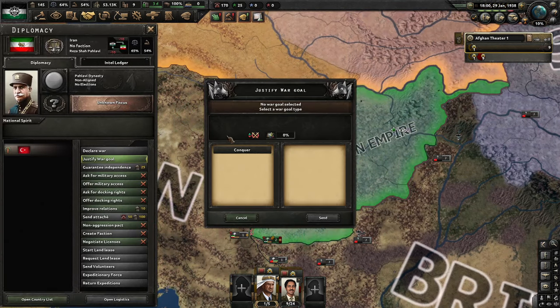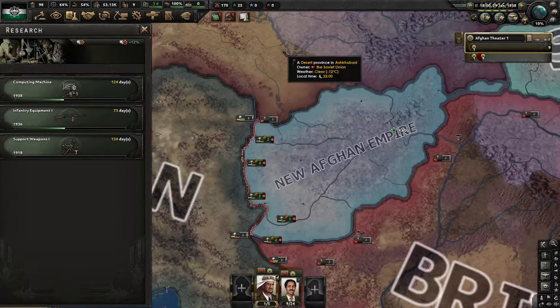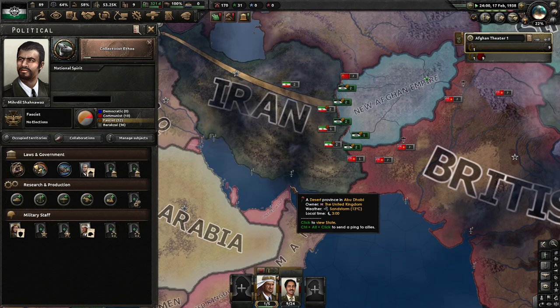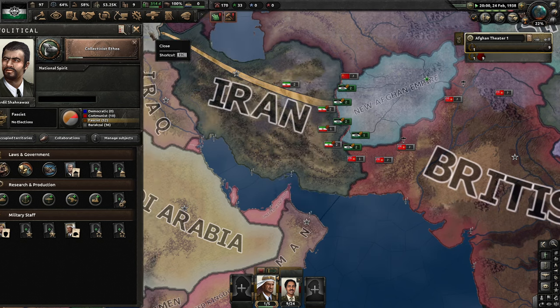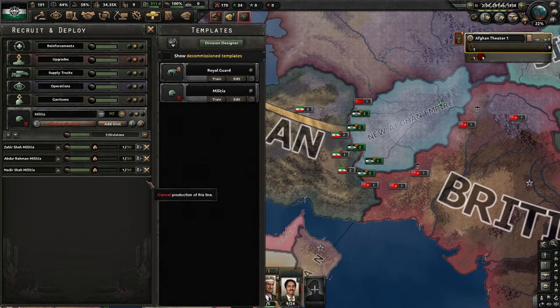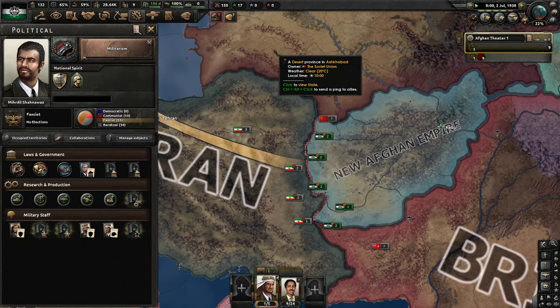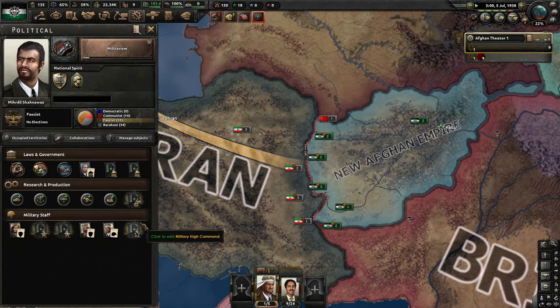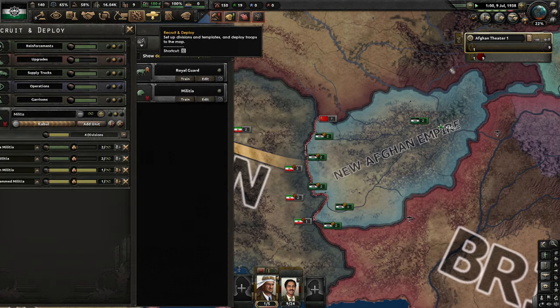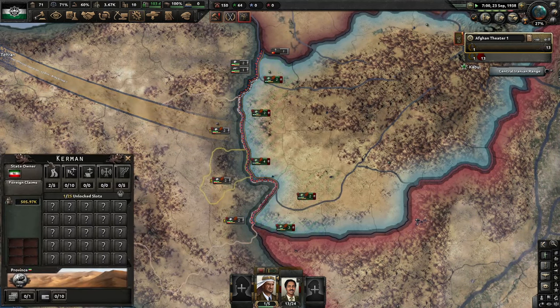We are now the New Afghan Empire. As you can see, we're researching military tech now, going right to justify a war on Iran. Researching more military tech and we have just gone to war industry, which gives us a nice boost to civilian factories — though we don't really have any. We're going to train some military, not too much though. We don't want to run out of supplies or manpower during this war. Going down the fascist path, we do get more manpower that way. We have 13 units — a very large military in comparison to Iran. Now we're going to declare war on Iran.